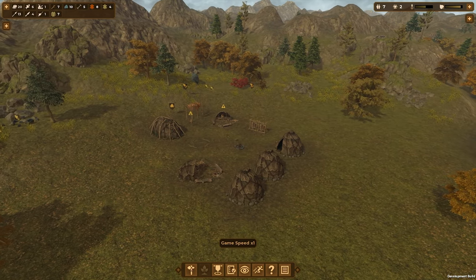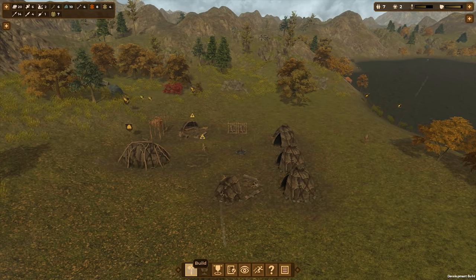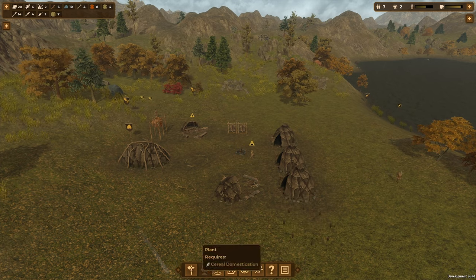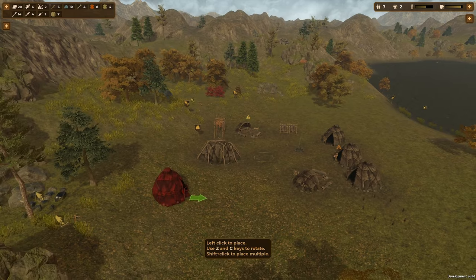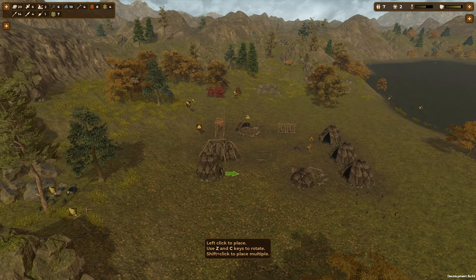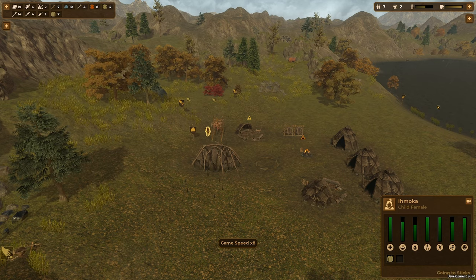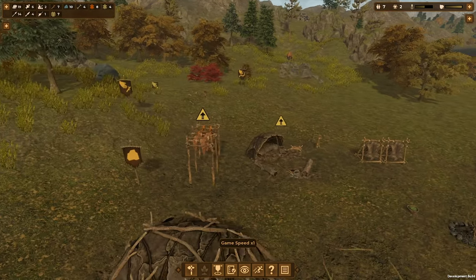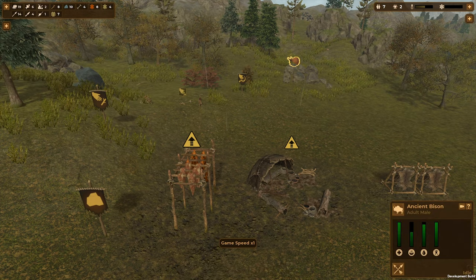We're still waiting to get more experience points. We've got enough for nine people now. I want to start pushing to try and get more people to join us, so we're going to get some more residences built up. Let's build another two, and we're going to build another one over here. Hmm, the ground's a bit slopey there. Okay, let's speed this up. I'd like all the meat to get carried from there as well — let's try high priority on that, see if we can get some of this stuff emptied. Let's see, there's a little bison or something coming in over there — ancient bison.